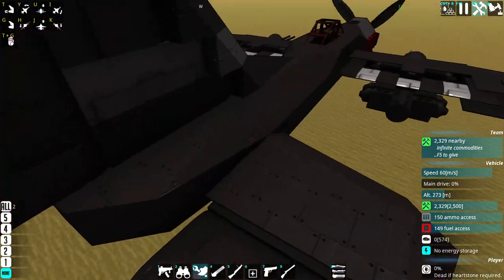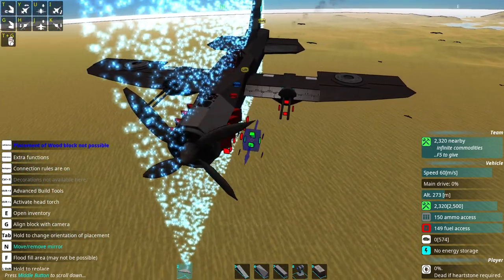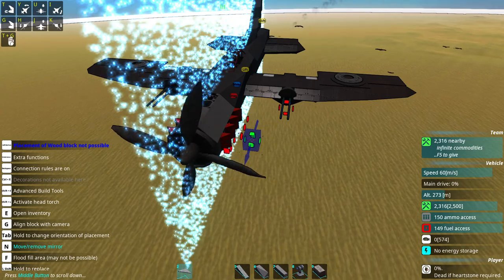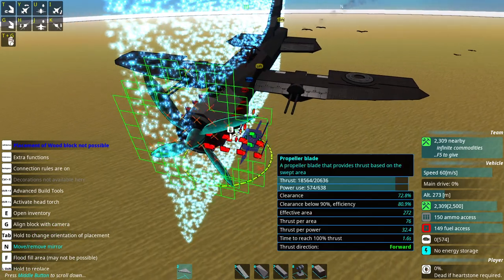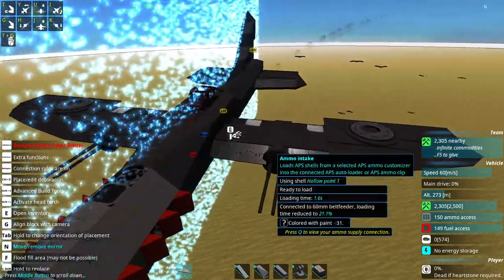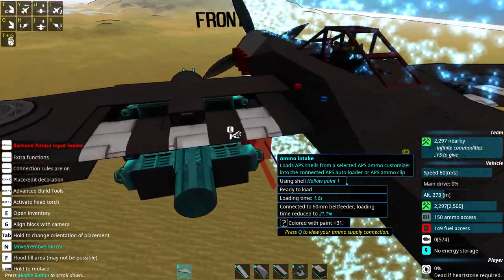This fighter may look familiar because we've just been using it in Finest Hour. But today's going to be a building episode — that's why we've got the fighter here, because we're going to do some tweaking to it. We're going to kit this one out with jet technology and give it some missile launchers.